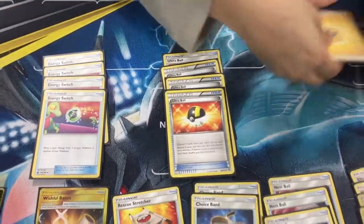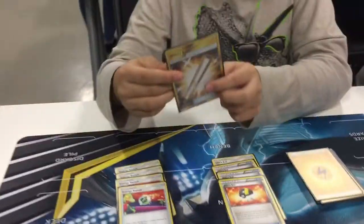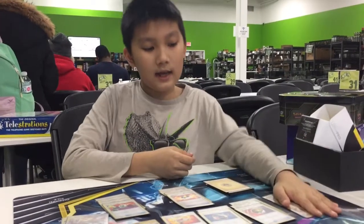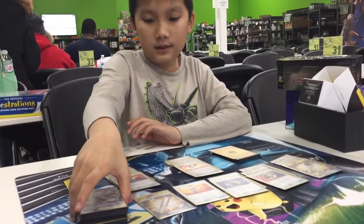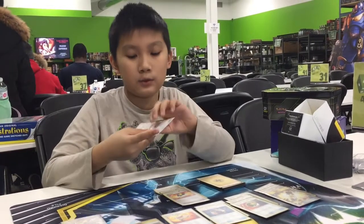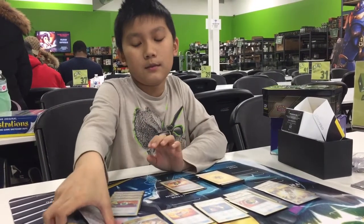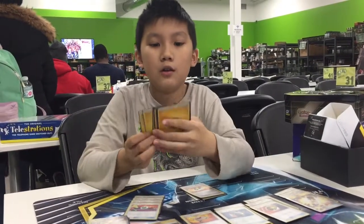And then we have 12 Energies. The Wishful Baton is for when a Pikachu and Zekrom gets knocked out, to move the energy to the next one. Choice Band is to do extra damage. Nest Ball is to find literally any Pokemon, because all the Pokemon in my deck are Basic. Energy Switch is just to move energies around. Ultra Balls are to find Pokemon and discard energies, because we have Raikou and Tapu Fini. And then we have 12 Energies.